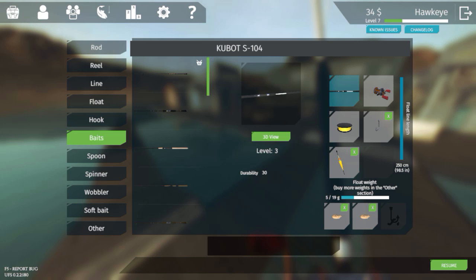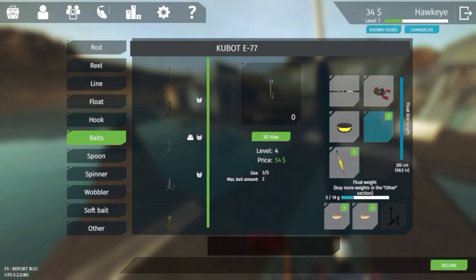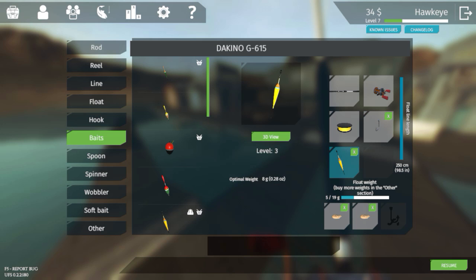As for other gear, I've got my Kabat S104 — it's only a level three rod but it's fine for what we need. I've got a Dakino reel, a level two Okina TTU X1 line, and my Kabat E77 hook which is about a level four. I've got a level three float as well. The important thing is make sure the line is heavy enough to handle these fish, the hook is a bit more advanced, and you have a decently advanced bobber. The reel and rod matter less at this stage.